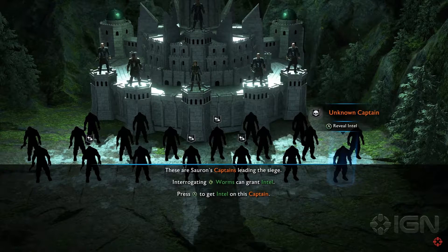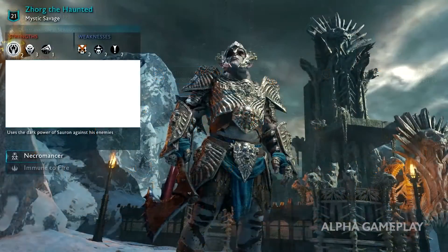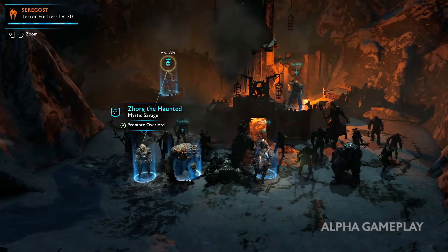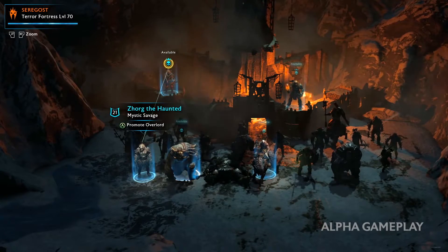There's even more here to look into. We can tell that the owners of Saragost are of the mythic tribe, not only by the UI in the top left, but by the fortress itself bearing a similar style to if we had chosen Zorg in the gameplay reveal. Another quick mention is that all of these captains not visible are actually enemy captains not shown yet.